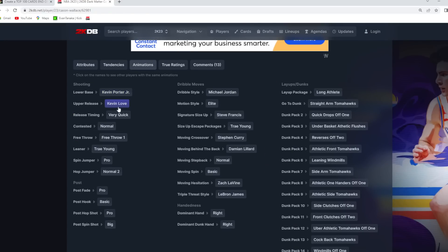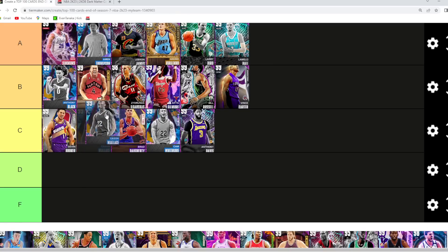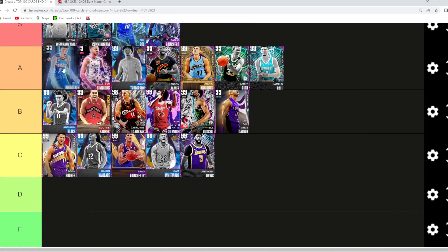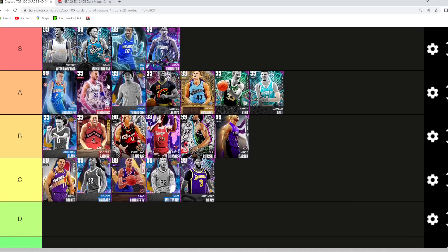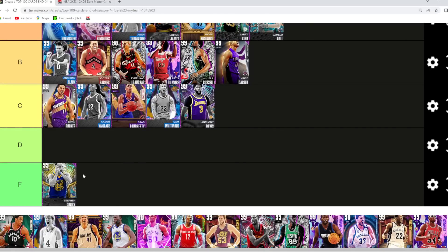Cason Wallace has great dribble sigs and really good defensive tendencies — I'll give him the same tier as Devin Booker. Chet Holmgren I think is actually going to be A tier. I personally like Banchero, Boban, and Victor over Chet, but not by a crazy margin — Chet is still one of the best cards in the game. He might be the best card in A tier, but I do think he goes in A for now — we'll have to see at the end of the tier list.